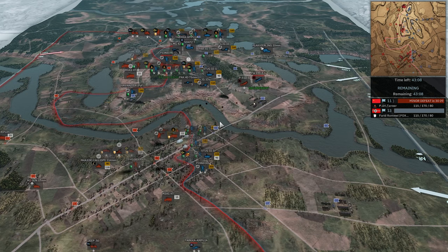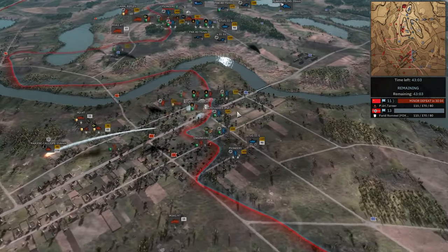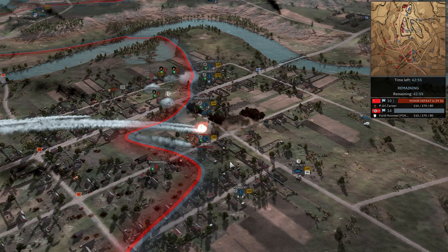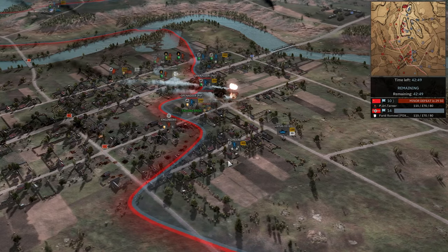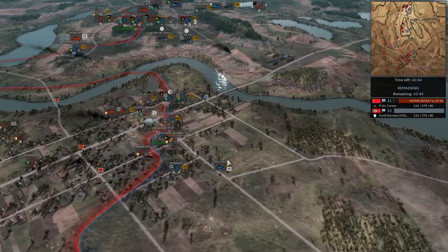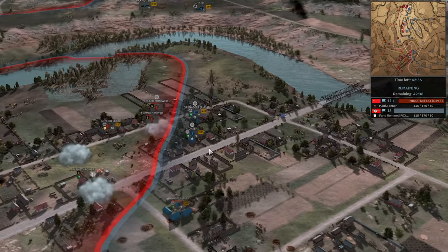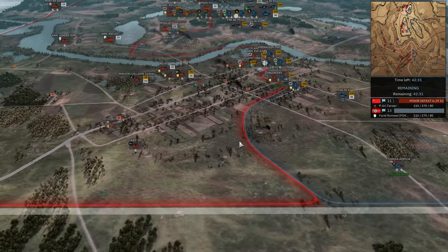The Bofors forces the Focke-Wulf out of the sky and the P51 gets on its back - it does pick it off, a little burst from those 50-cals gets the job done. Got baited into the Bofors and paid for it. The Calliope comes down into the town but doesn't get the kill on the Pioneer Fjord, which survives along with the Grenadiers at two vet. They'll recover from suppression faster and might be able to prevent some of these close-range infantry from continuing their push.